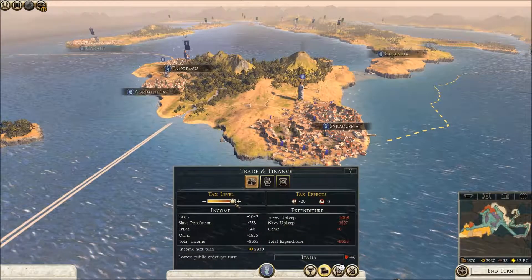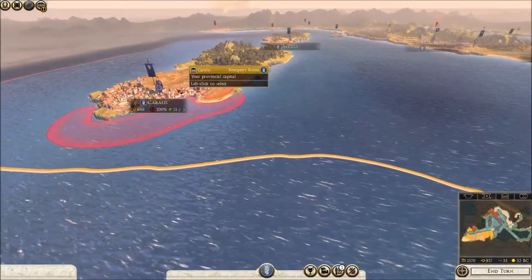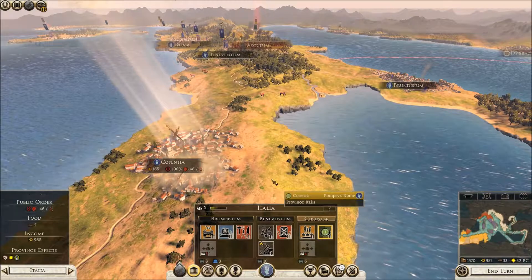Now let's have a look at where we stand with taxes when we move back down. So we're back to a thousand a turn. Public order's doing okay here, but it's not too good down here, so let's see about increasing this.